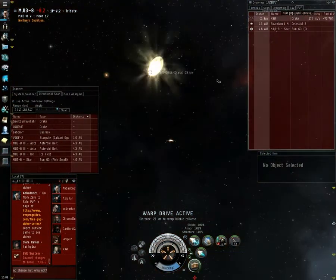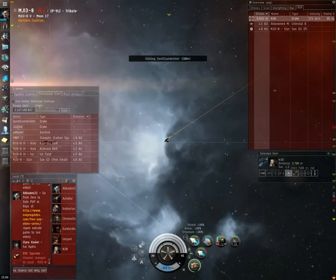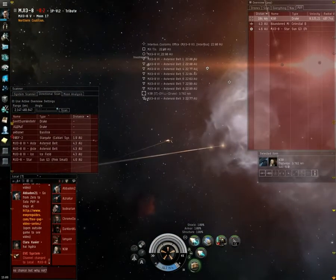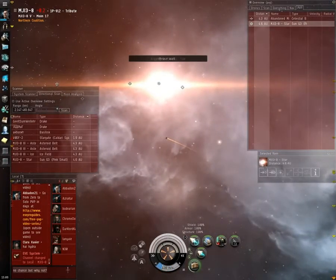As you can see here, I warped in and the Maelstrom had already warped out. And the Drake — I was so sure I was going to catch him here. I'm in a Firetail, but he warps off right as I get the lock, so no luck. That's it. I hope you learned a little bit about directional scanning from that, and good luck.